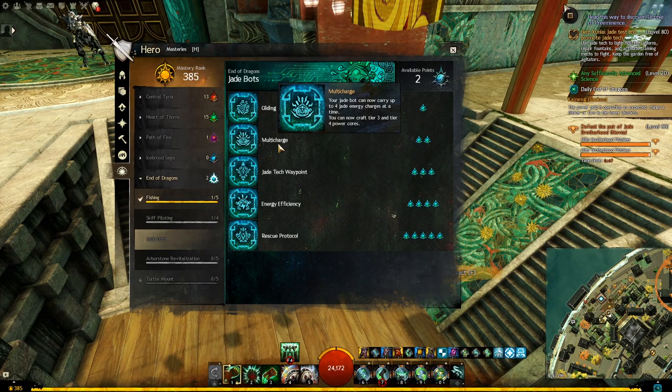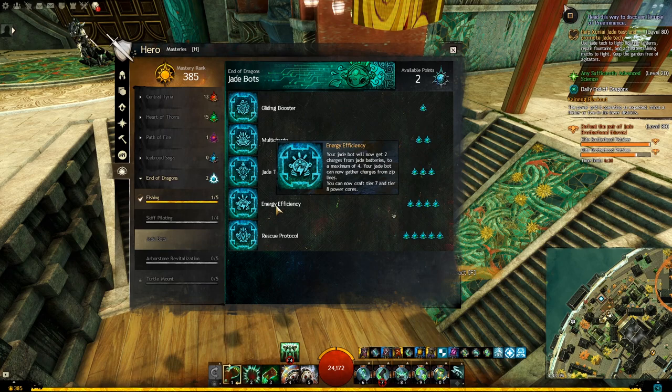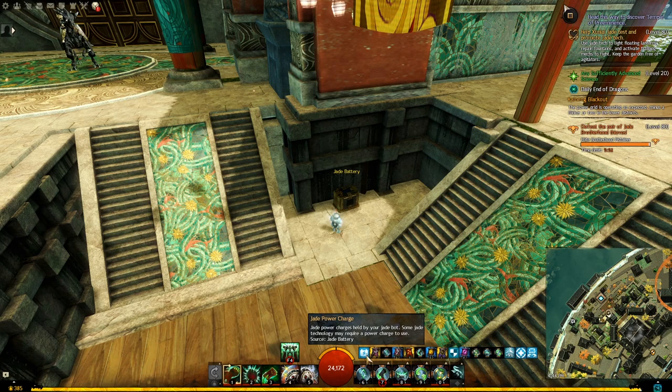The second mastery, Multi-charge, allows you to carry a total of four charges instead of two. And Energy Efficiency will allow you to get two charges every time you interact with batteries instead of one. So I will now interact with this battery, and if you look at my bar, you can see I have two charges.